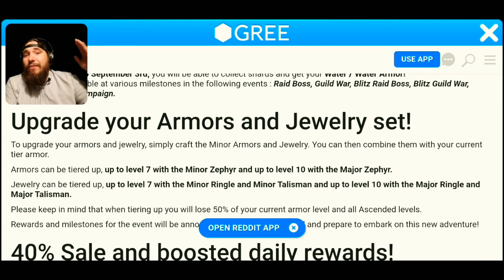We also have the ring and the amulet as well. That's gonna be set up on a tier system — make sure you guys can get those leveled up to T7 with the minor ringlette and also with the minor talisman. That's gonna get those all the way to T8, T9, and T10. So make sure you guys take advantage of those ones.